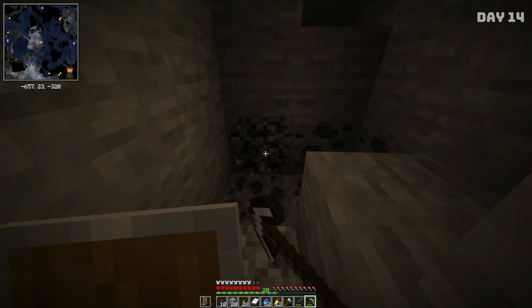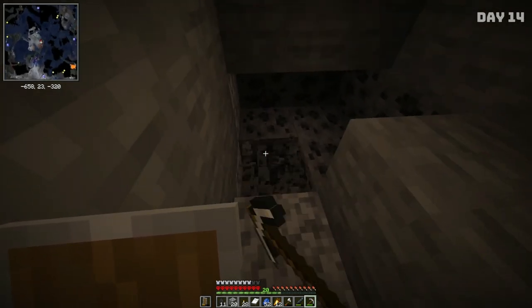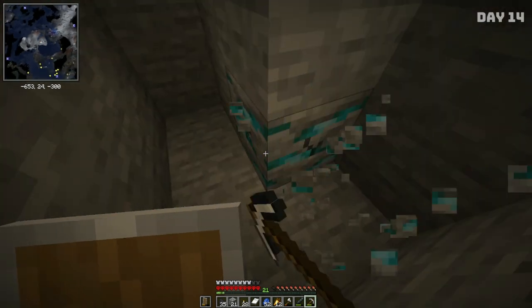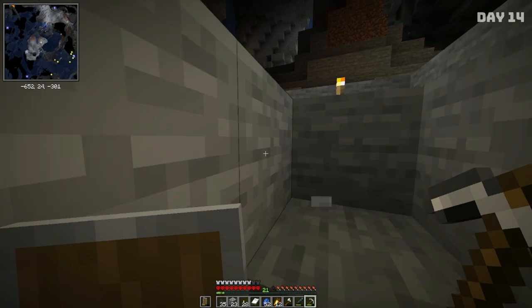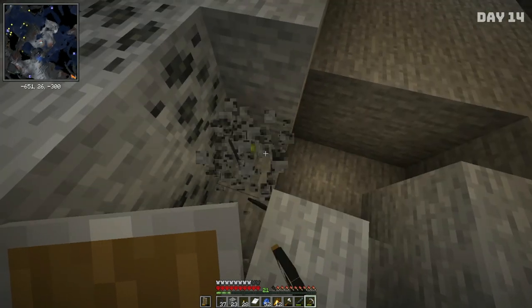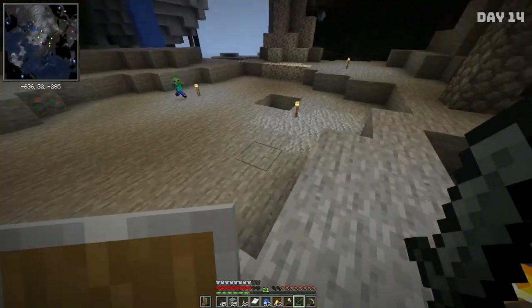I'm also gonna grab this coal because this is part of all of it — I said a stack of everything I could find, so I need all of this to complete this challenge. Just listen to how this breaks — it's giving me amethyst vibes, I love it. And we're almost done — one or two more of those and that will be checked off our goal sheet.